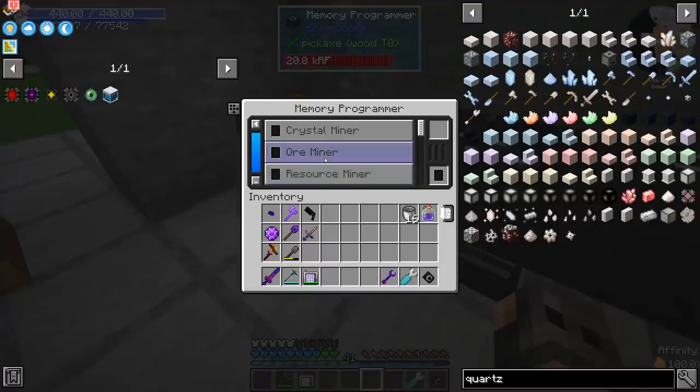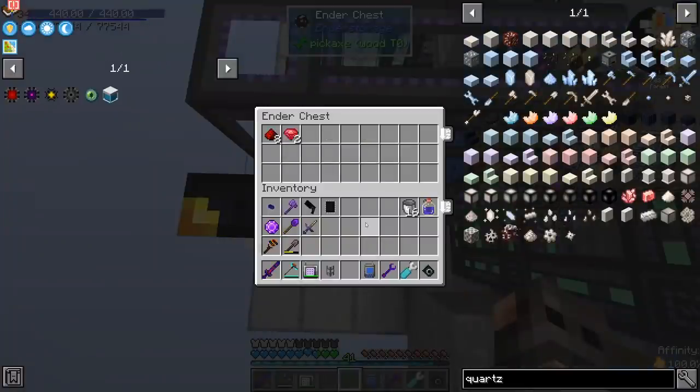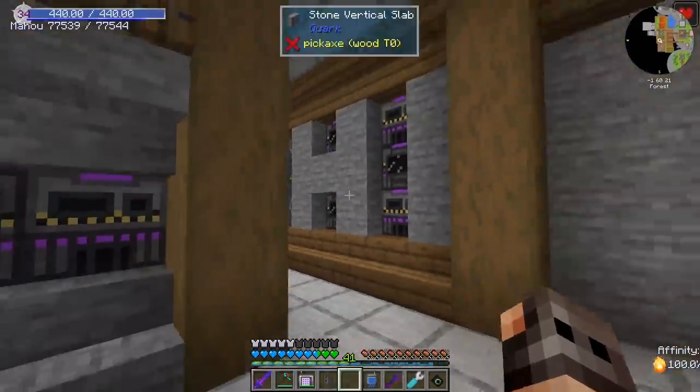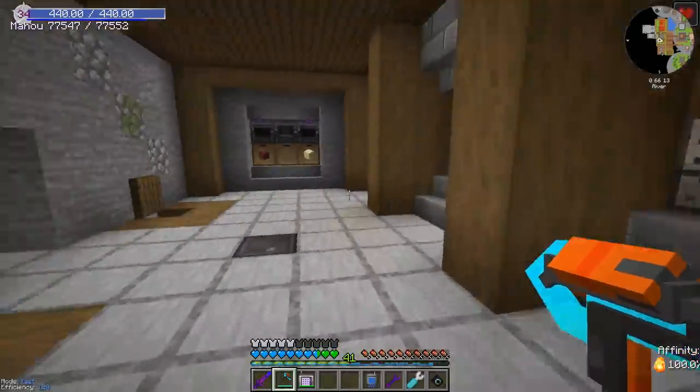First things first — I did reprogram our ore miner to get resources instead of ores. Now we need to convert it back. We are getting the resources, and just in case you're wondering how fast — this is the speed. In between the episodes, I installed a few more machines in order to keep up with the ore miner.